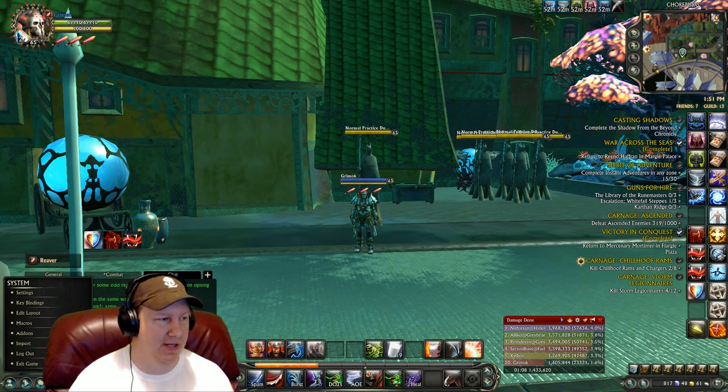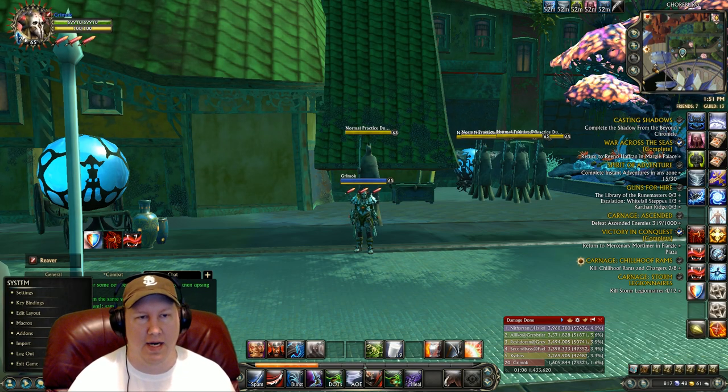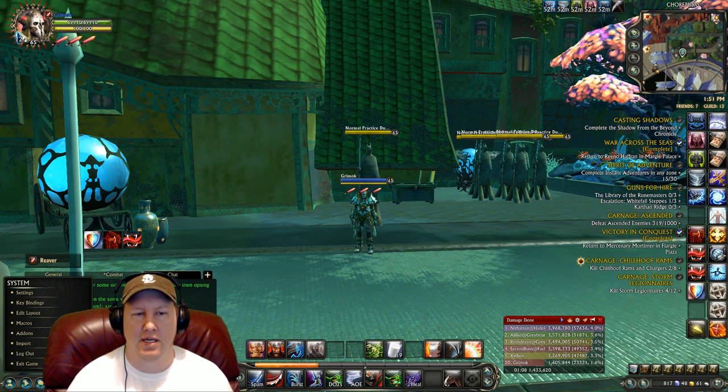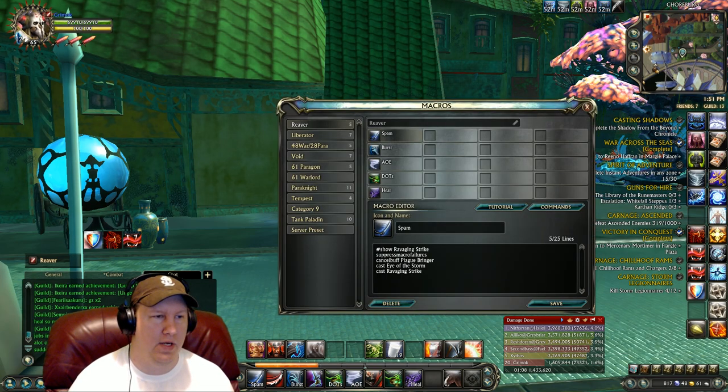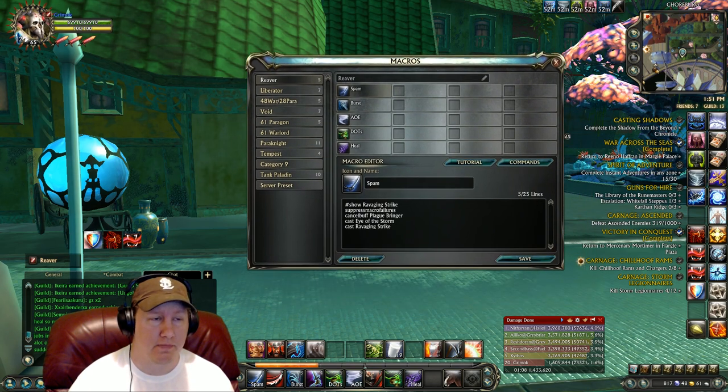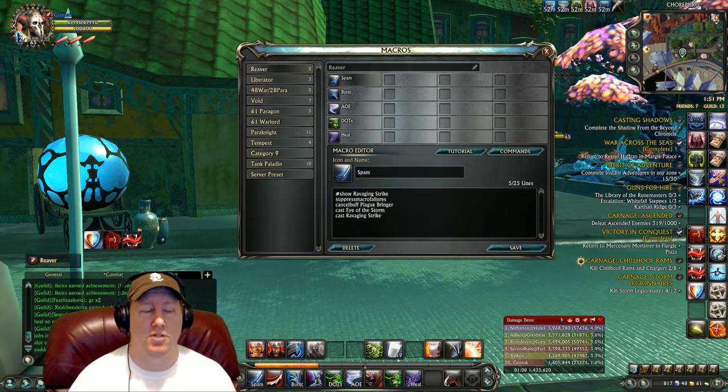Our buffs are Binding of Affliction, Pestilence, Recovery Posture, Avatar of Wind, Storm Blade, and of course any guild or planar buffs you want to run. Now let's go into the macros. These macros are constructed in a certain way that you may want to change depending on your play style.